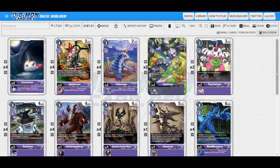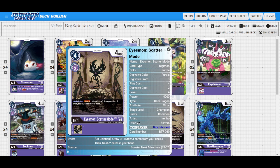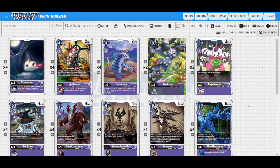You might wonder, if you think Loop is inconsistent, why are you running Icemon Scatter Mode? The reason is what you can do turn one: Evo your Sunomon or whatever egg you're on into Ignitemon, and hard play Icemon. Your opponent does whatever. On your turn, you move the Ignitemon out and swing with it to pop your own Icemon to get the draw three trash. You set up your own filter.